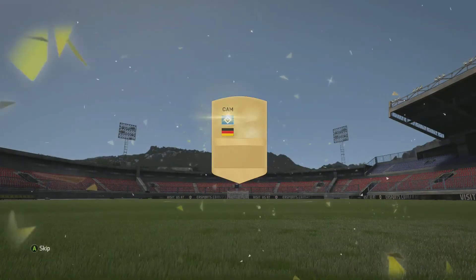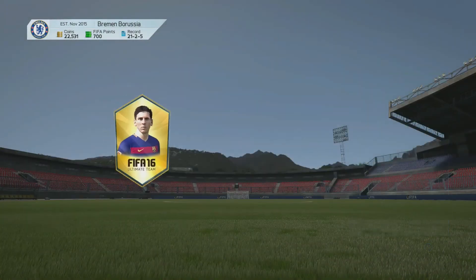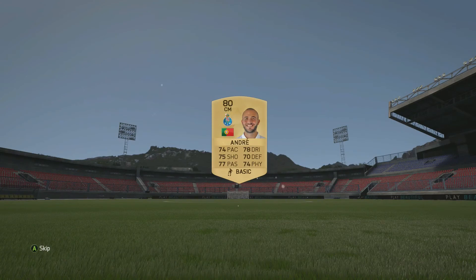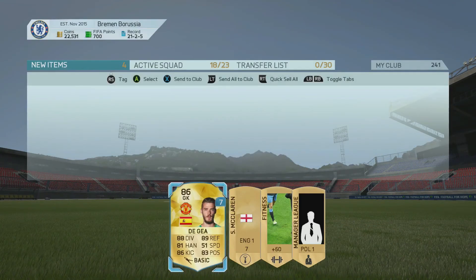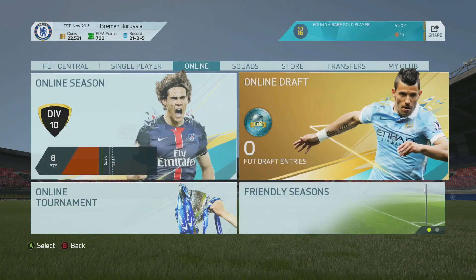Moving on to the packs — nothing special. We picked up two gold packs and a lone player pack. Nothing in either gold pack really, just straight discards, though I'm keeping all the contracts and consumables. In the lone pack we end up getting David de Gea, which is a decent enough keeper. That's going to bring an end to the episode — I hope you enjoyed, until next time my name is Ashley, thanks for watching, goodbye.